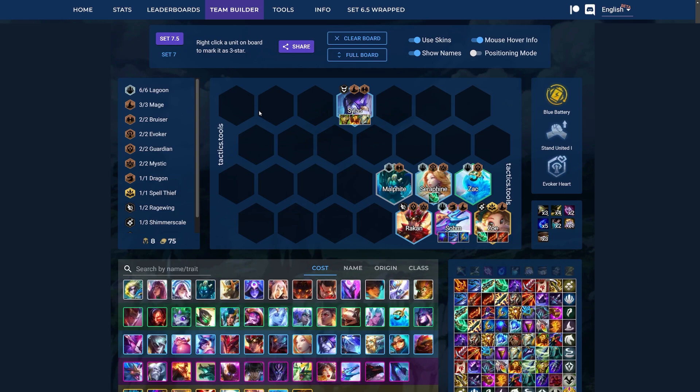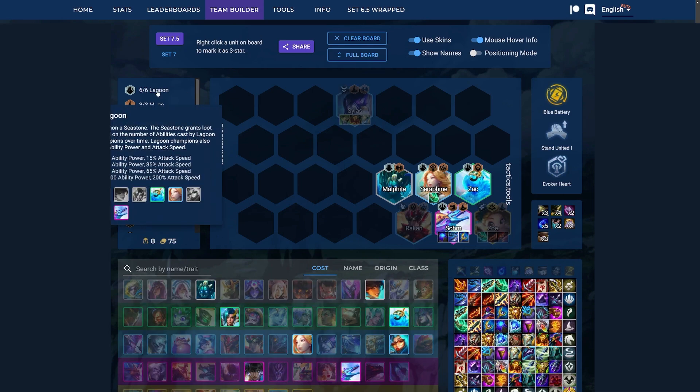So later into the game, towards the very end game, you want to drop down to just 3 Lagoon, simply because the trait barely gives you any extra stats onto Sohm, and Malphite, Zac, and Seraphine are not going to be doing that much for you.